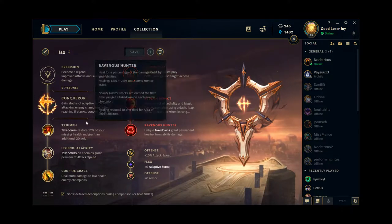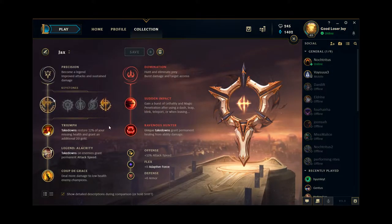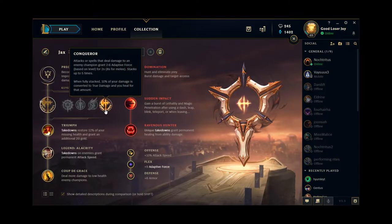We'll start off with the keystone. Conqueror is pretty much the only true viable option, in my opinion. I've seen some people do Hail of Blades on jungle Jax specifically, but I don't think it's very strong. There's no real reason to run Hail of Blades. Jax wants to stay alive and deal damage for as long as possible, and Conqueror is just perfect for that. Conqueror is by far the most popular keystone, both for jungle and top lane, and there's really good reason for that.